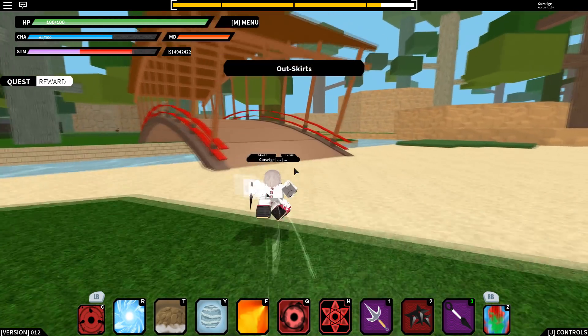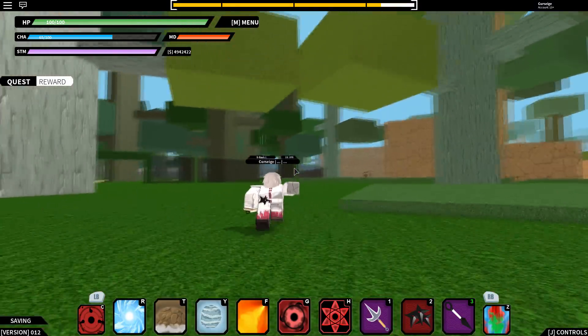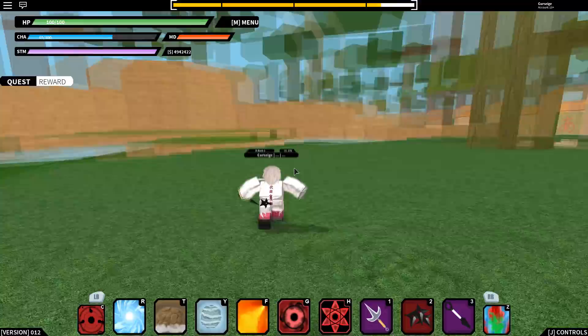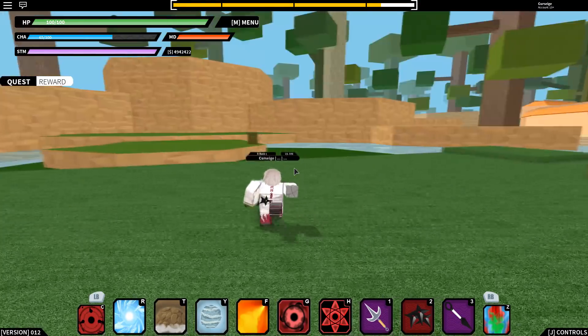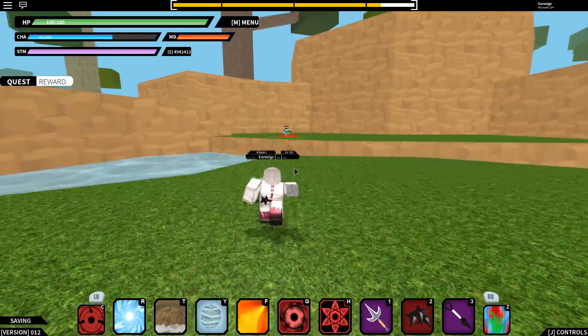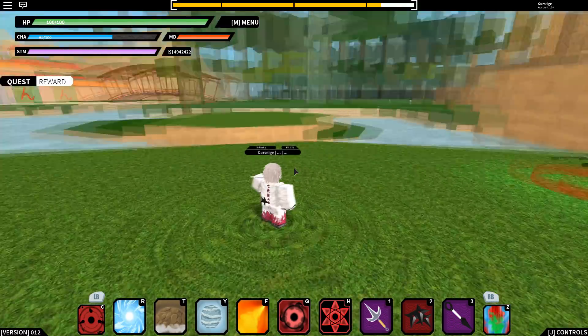Once inside this death forest — which is actually the training grounds — he spawns right here. He's actually spawning right now. And yeah, that's how you get Rock Lee.